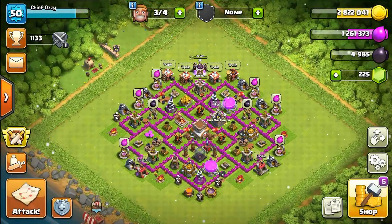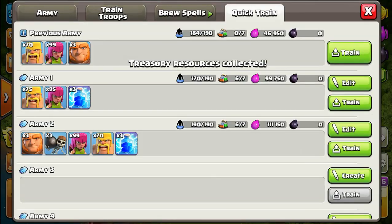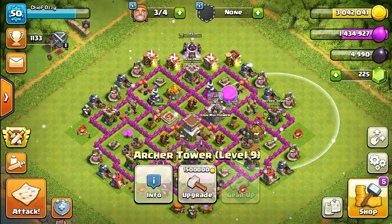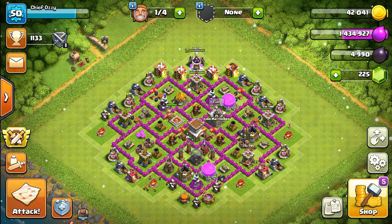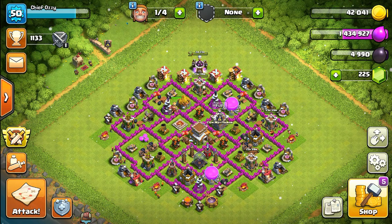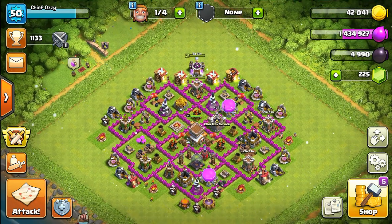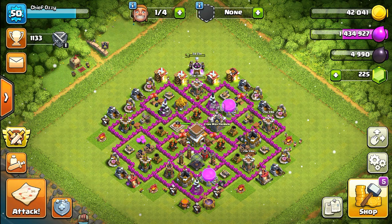Let's return to base and do our upgrades. I'll collect loot from the clan castle and train troops. Let's finish up the rest of our archer tower upgrades — I'm upgrading both archer towers to level 10, which will max them out for this town hall level. Pretty good raiding today. That leaves us with our teslas, cannons, and wizard towers still to upgrade for defenses.